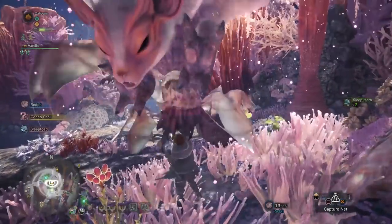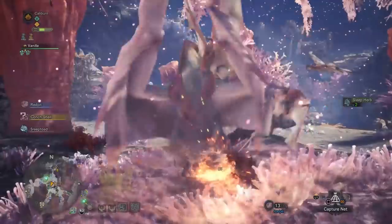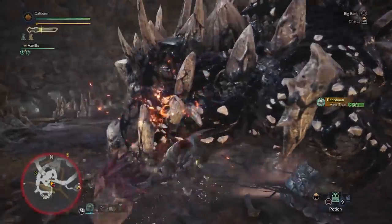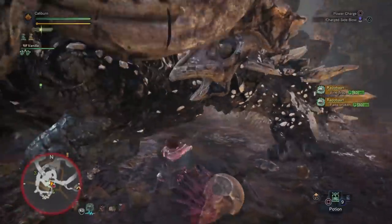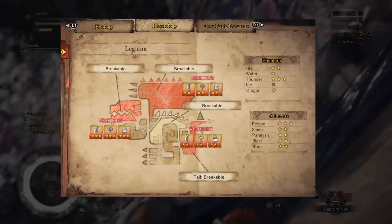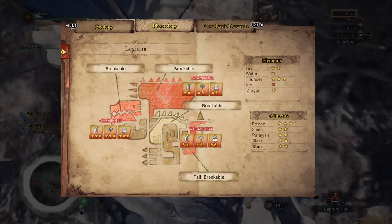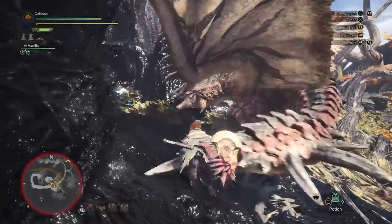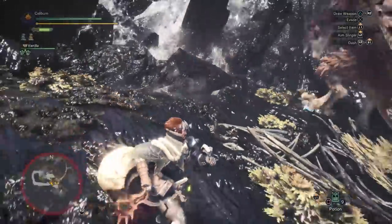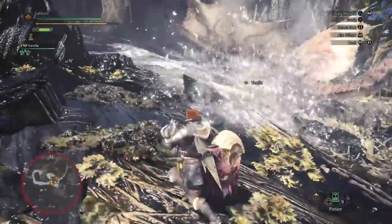Continue progressing until you've defeated Paolumu, which you should make short work of as he's weak to fire and the absurd raw damage of the Anjanath Hammer. Then descend into the Rotten Vale and take out Radobaan. Continue progressing and you'll have to take out Legiana. Legiana is also moderately weak to fire, so that's a bonus of using the Anjanath Hammer.